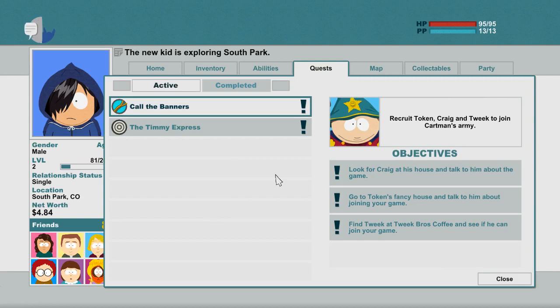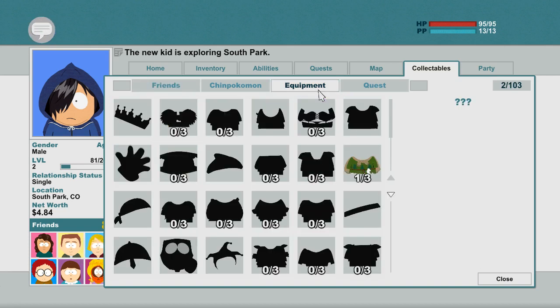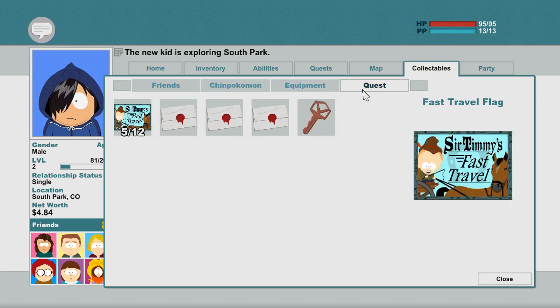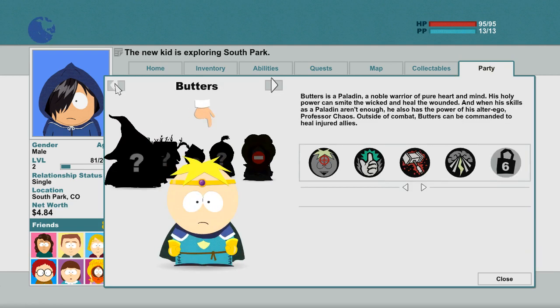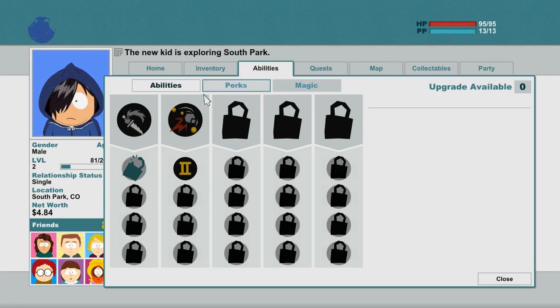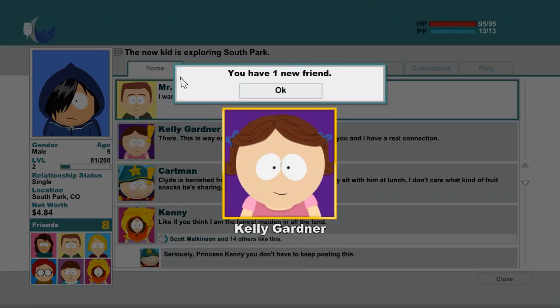In J, you can also check collectables — friends, with many friends listed. There is also Equipment, Chikomon, Quests, Party, and Abilities which you earn. Under Home, you have one new friend: Kelly Gardner.